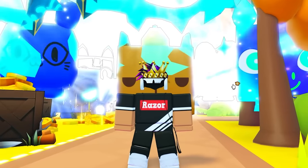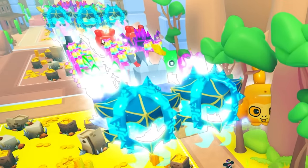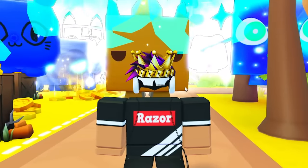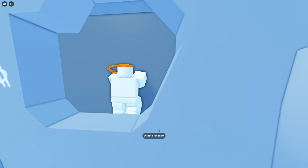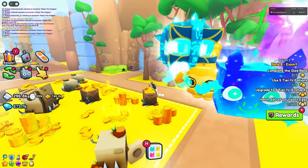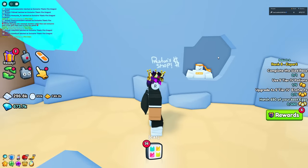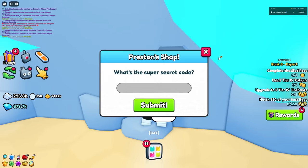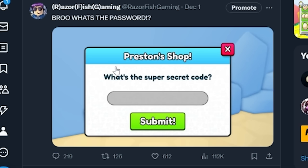There are a lot of secrets in Pet Simulator 99. Yes, I do have max titanics equipped — I'll get into that a little later. Everyone's wondering about this Preston shop right here. It's located in the safari area number 35, and you just enter into this little cave, and here's Preston's shop. Once you go up to it, it says Preston Shop: what's the super secret code?